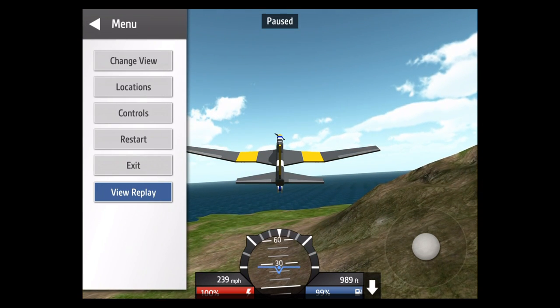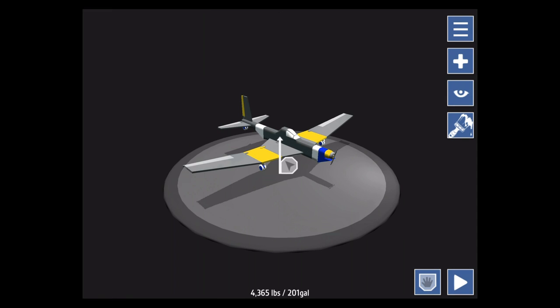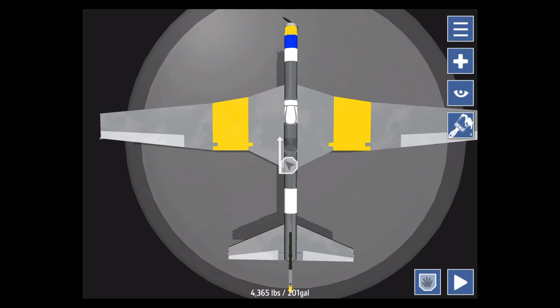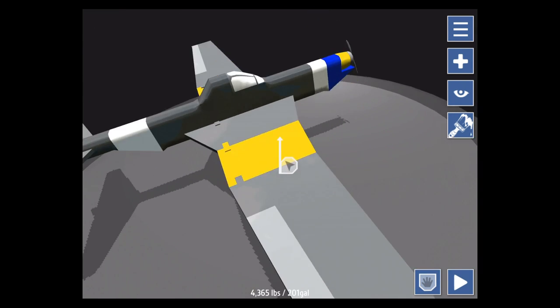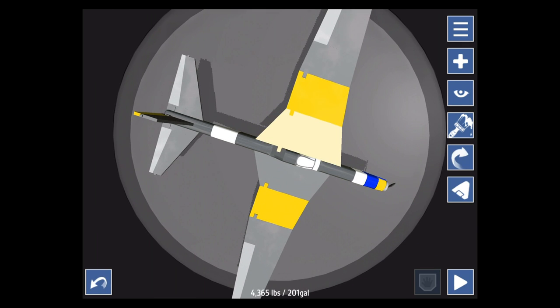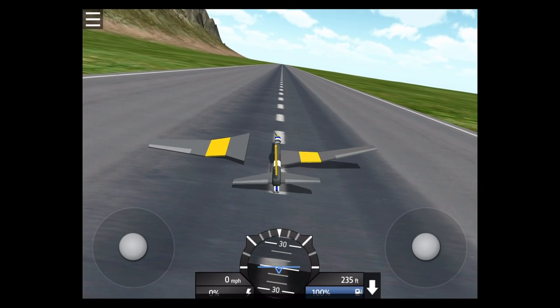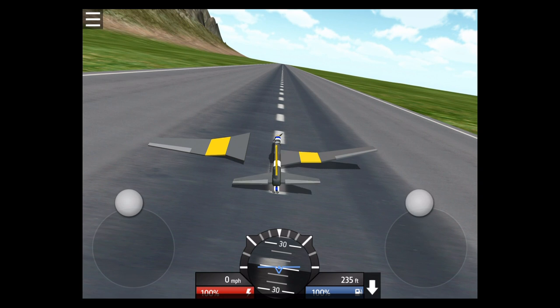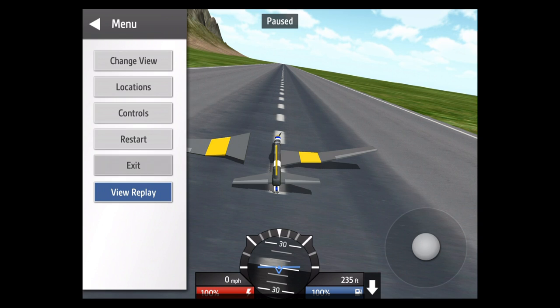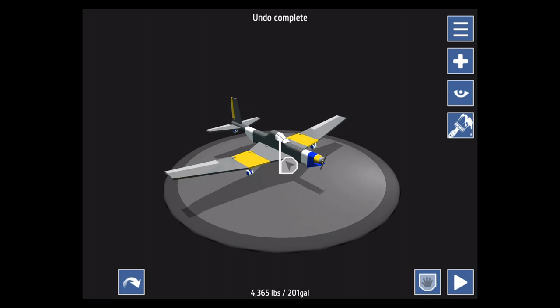We're gonna exit out of this and I want to show you the creative mode where it allows you to basically create your own aircraft. It's not as easy as it sounds - there is a tutorial which I highly recommend watching before jumping in. It explains the aerodynamics of how the plane goes and making sure it's flyable. As you'll see here, I took the wing off and a plane with one wing does not fly.